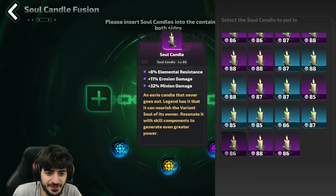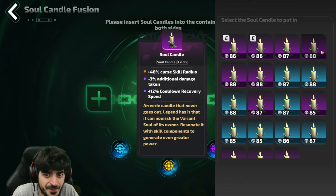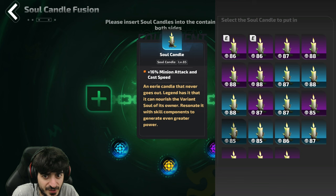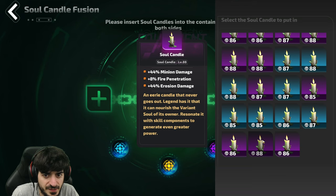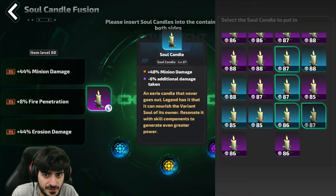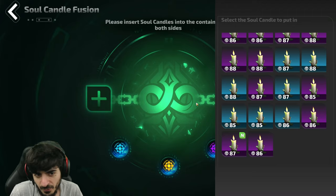We haven't even hit a plus two yet — not great, but we've got a lot of Growth to work with. There's an attack speed, minion damage, another minion damage, and attack speed. There's a decent minion damage down here — we'll start with that one. There's a minion damage purple candle somewhere — let's see what happens. We got it, but not for our build sadly — this is only good for Moto, not for Iris players.